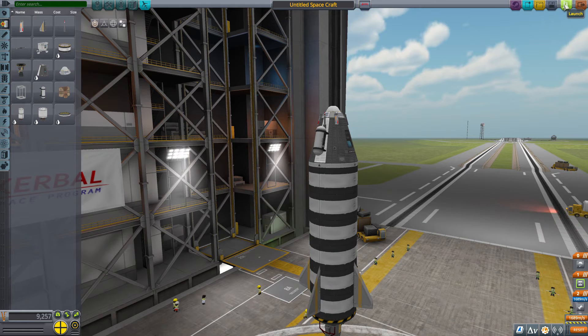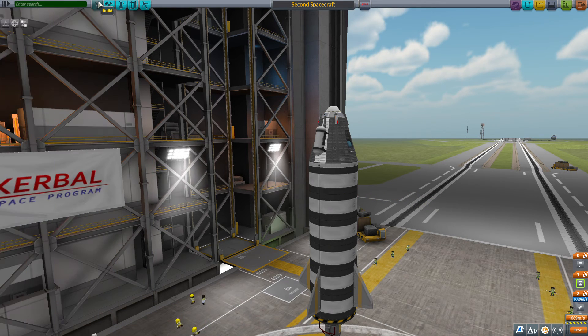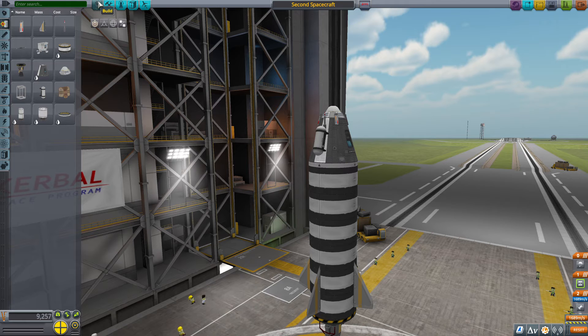This should work now. Second spacecraft. Let's set the crew — instead of Jeb Kerman, let's add Valentina Kerman, because this is supposed to be an orbital flight this time. So let's launch it.